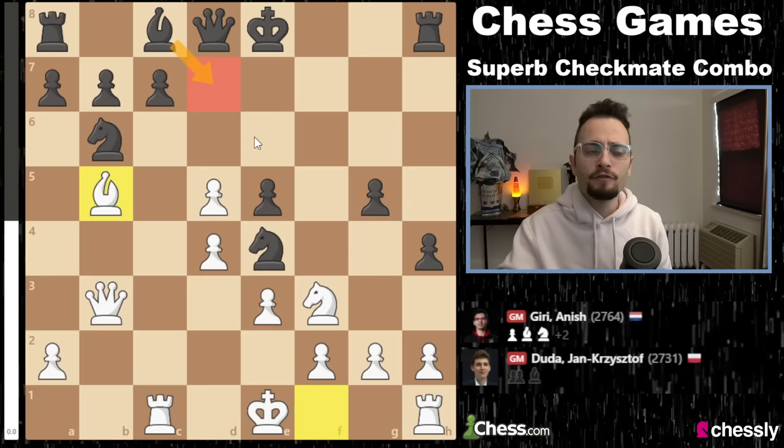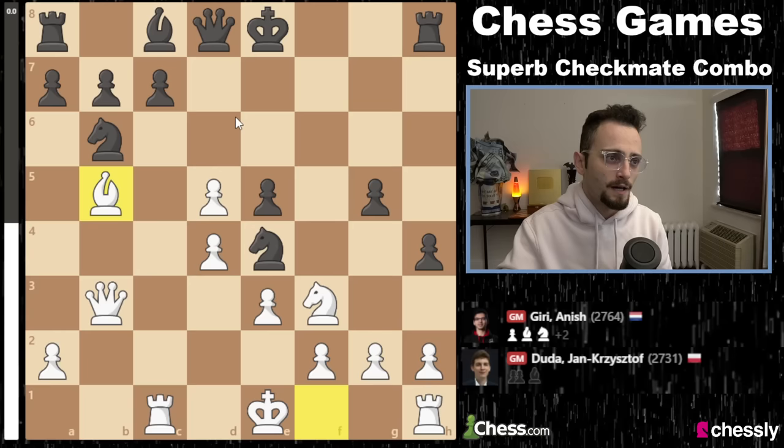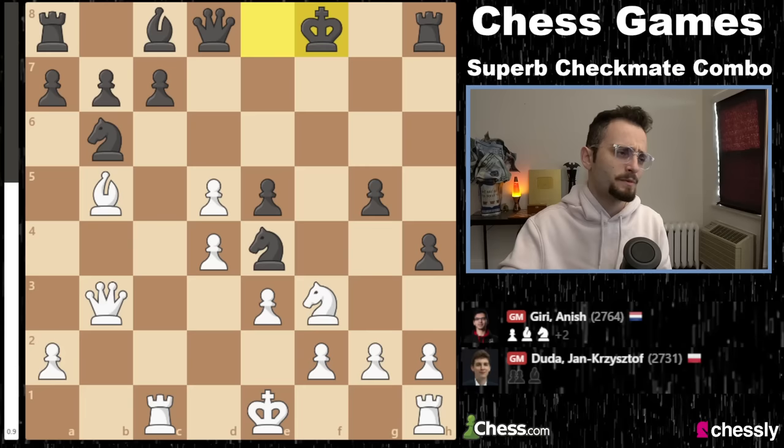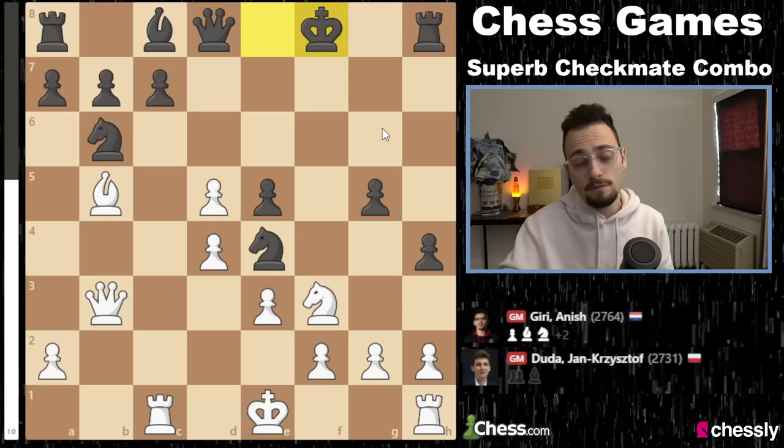Bishop b5 check. Black could block here, and for the life of me I do not understand what Anish didn't like about that move. He chooses to play King to f8, so he voluntarily moves the king. I'm assuming he thought the bishop was going to be useless here and the king would find some shelter covered up by the queen and the other pieces.